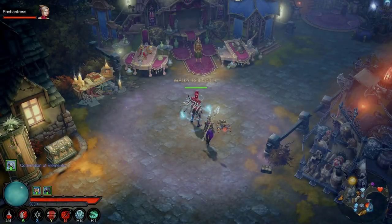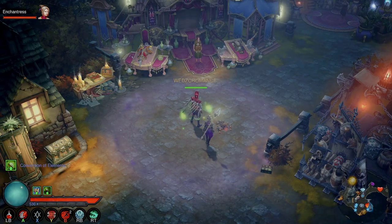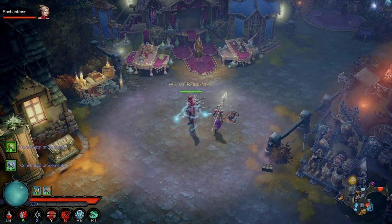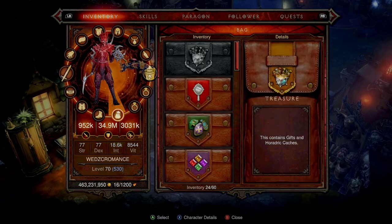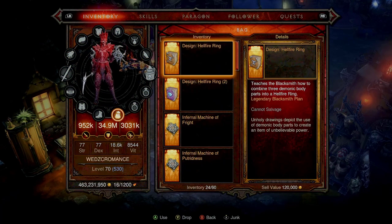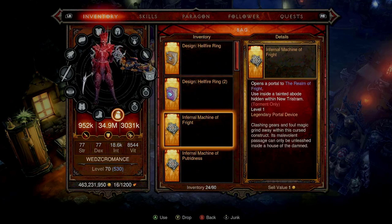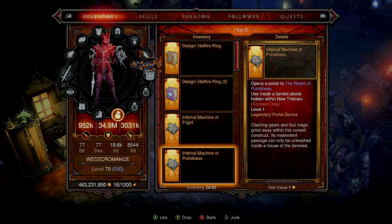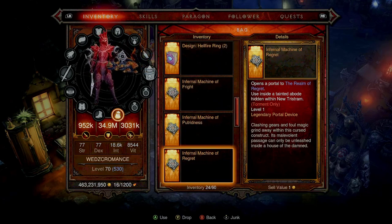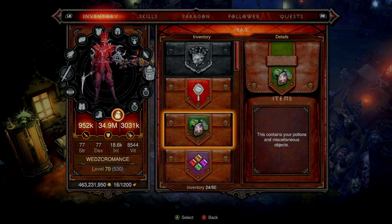What's happening guys, my name is The Words and today we're going to talk about some of the important consumables that you will find in Diablo 3 that you may not know what to do with. If we go to my inventory here, you can see the hellfire ring. We also have the Infernal Machine of Fright, Portrayedness, Regret, and Terror — those are consumables that you can use.